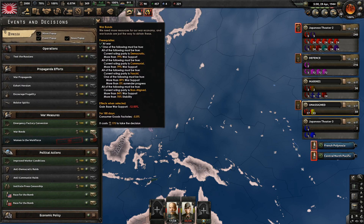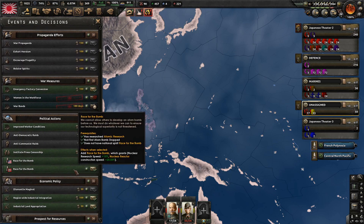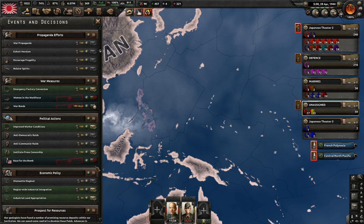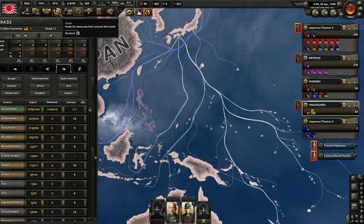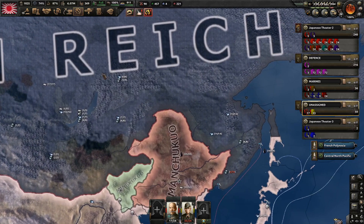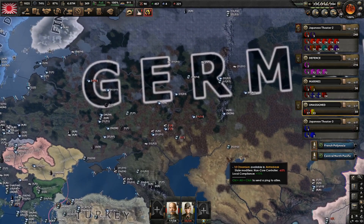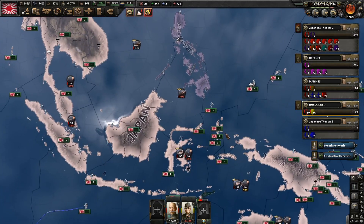Starting up here, let's do war bonds. We cannot do race for the bomb. I think we need aluminium - what kind of resources do we need at this point? Really only steel. It actually occurred to me that we should probably have tried to fight for some of the Soviet steel. I really messed up by not inviting the Soviet Union. I realize that now.